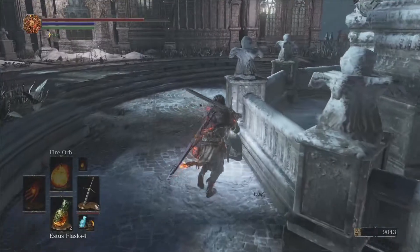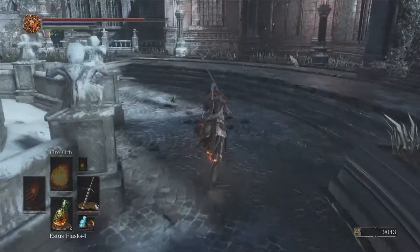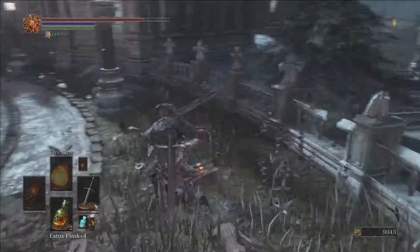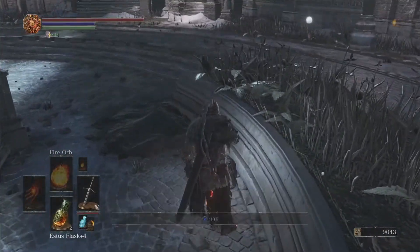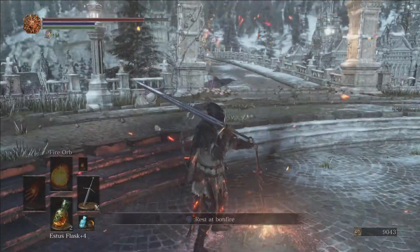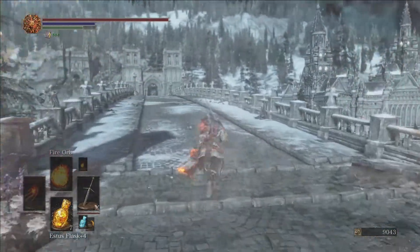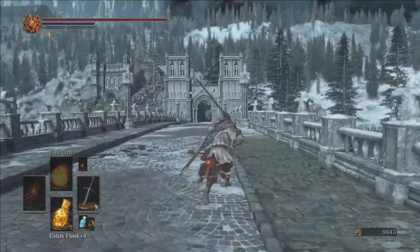We're gonna head over here and grab a soul. I know there are three items here — there's a large soul, and the Rime-blue Moss Clump, which is your frost protection. Go ahead and get a rest at the bonfire. Once you do that you'll be able to head back here and you'll see Sirris's sign on the ground to push her quest line further.